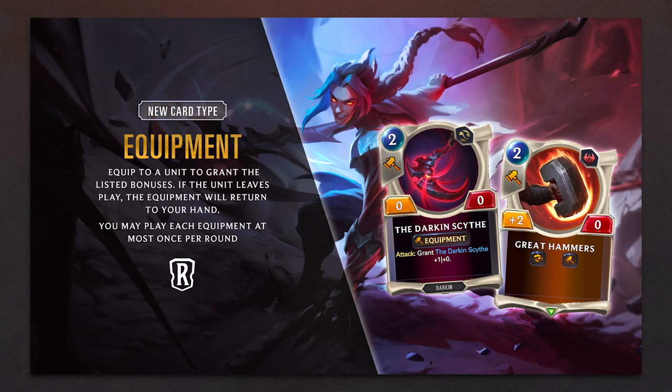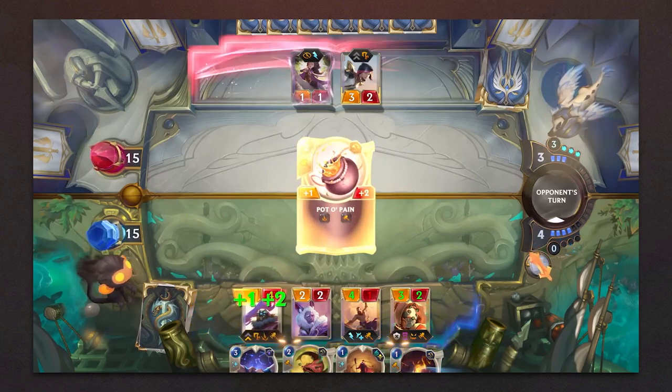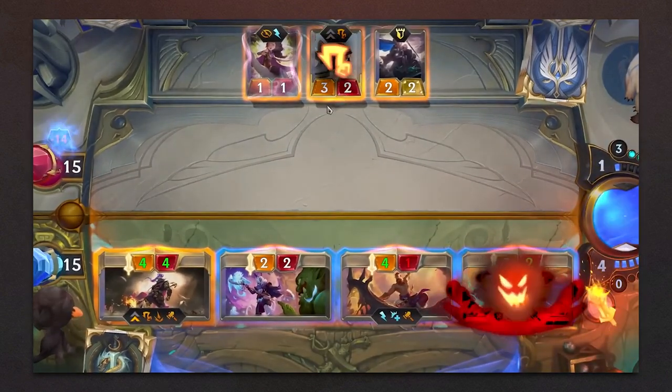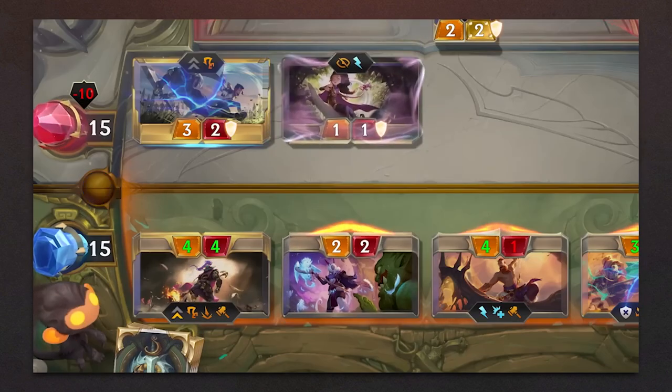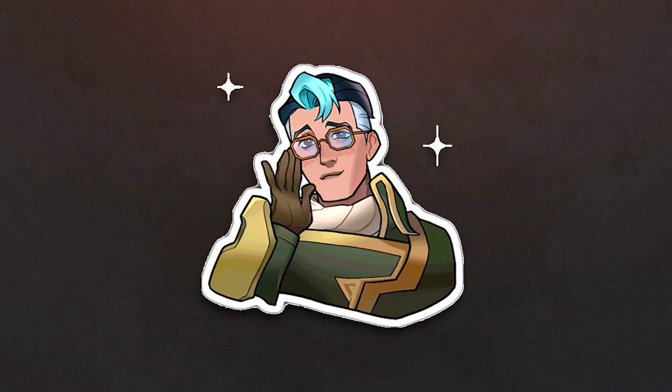The new card type is Equipment. These cards can be equipped to a unit to grant them their bonuses. Once the unit leaves play, the equipment returns to your hand, like attached allies. The patch also brings 4 new keywords.